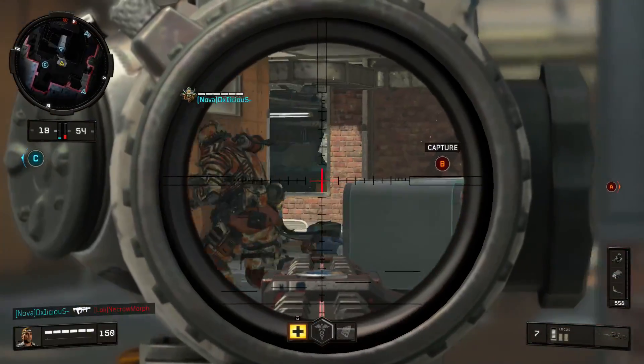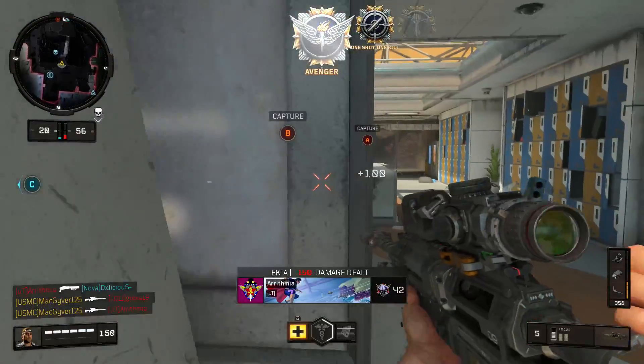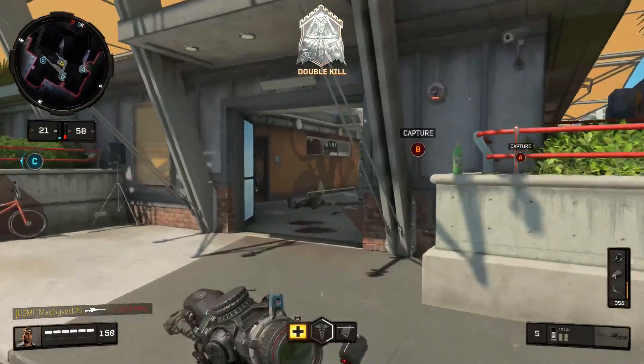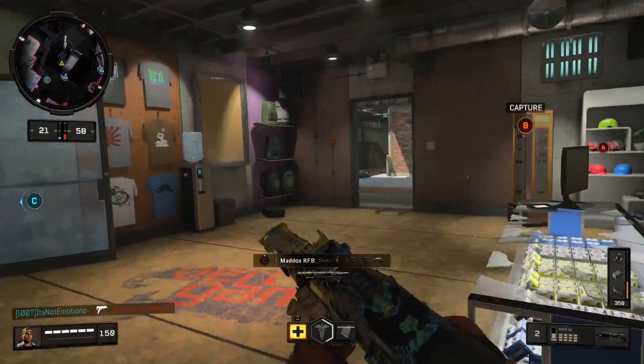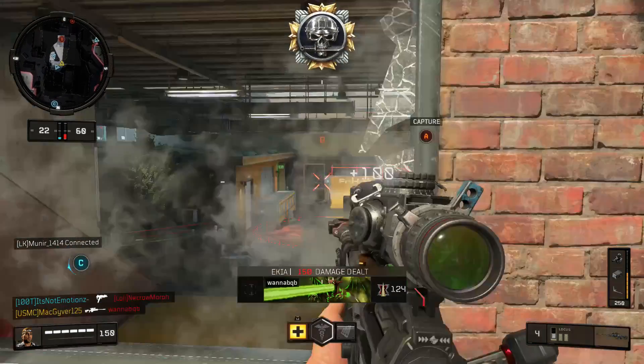Ladies and gentlemen, welcome to another episode of the How Good Is series — the series where we take something new put into a Call of Duty game and answer the question, how good is it? As you can probably tell by the gameplay here, we are looking at the new sniper rifle put into Black Ops 4 called the Locus.